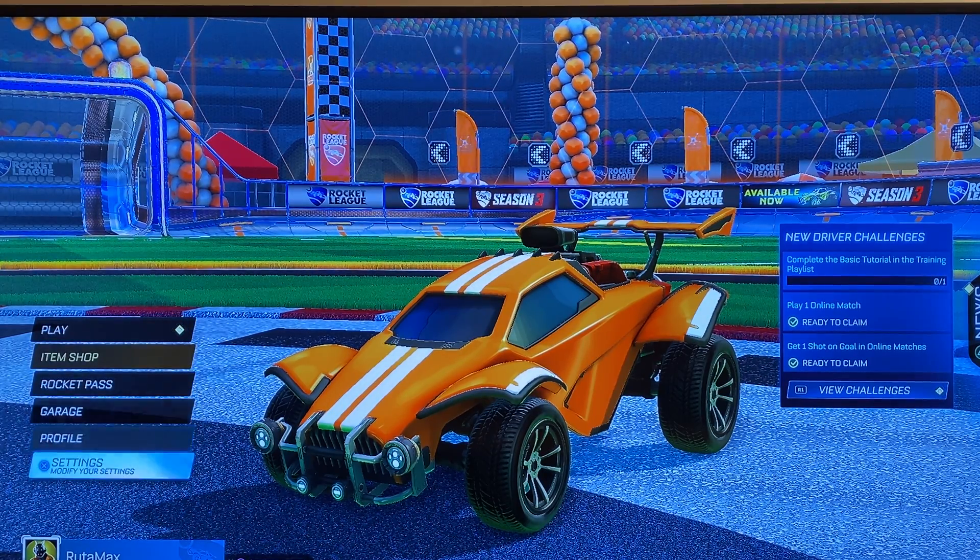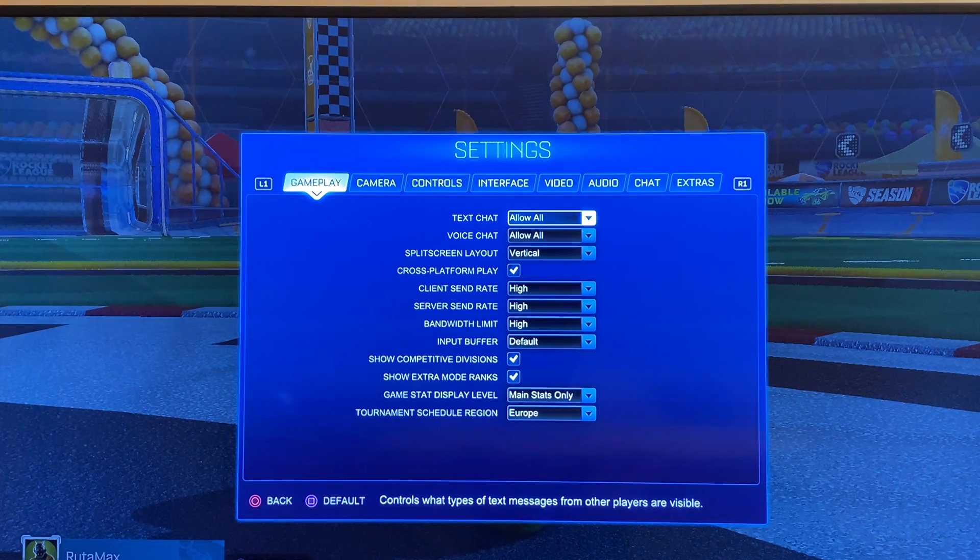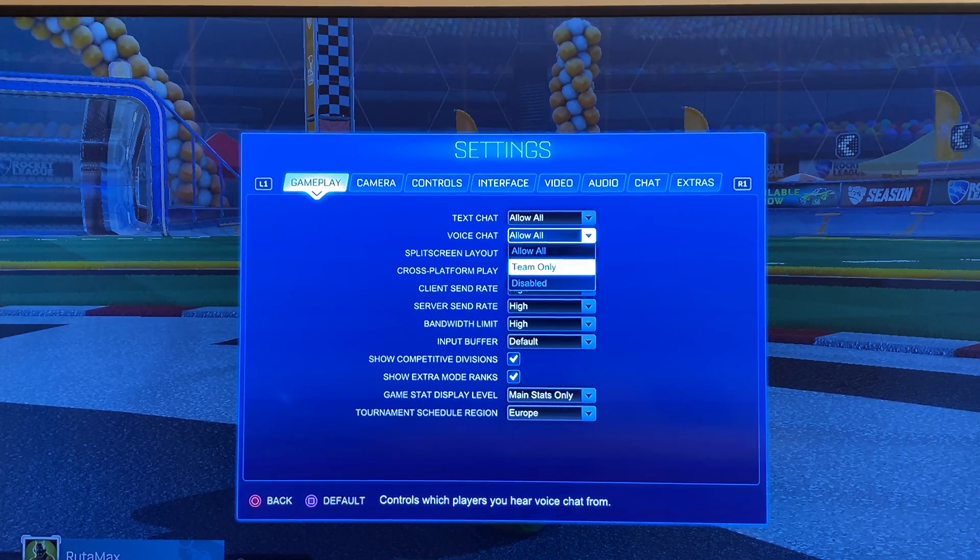First, you need to log in and then go to Settings. On the Gameplay tab, go to the second option — Voice Chat — and make sure to set it to Allow All or Team Only.